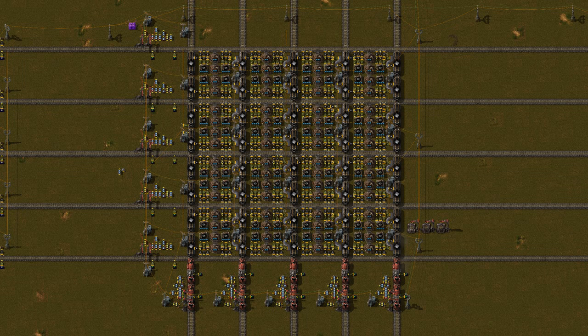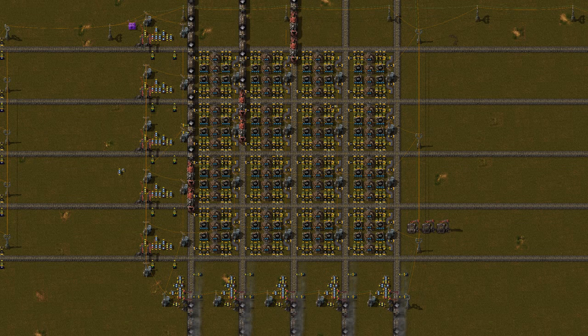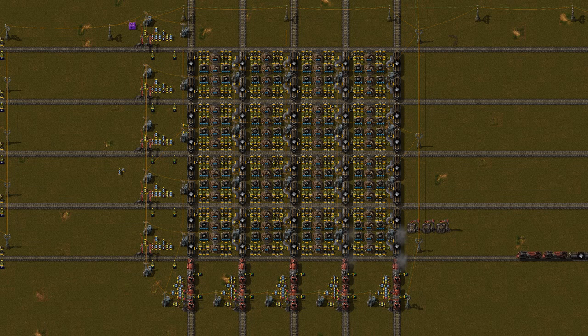In an effort to improve spatial efficiency, I designed a grid station that overlaps with itself. This might seem like a bad idea — you can only use half of it at the same time, or you get train collisions, like the one about to happen right now.